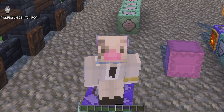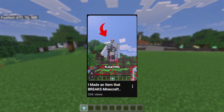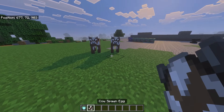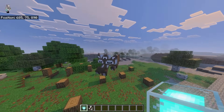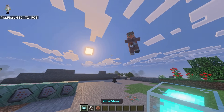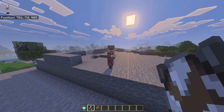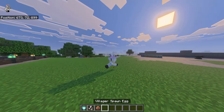The next ability is called the Item Grabber. If you saw one of my YouTube Shorts, I made this thing but didn't show you the command blocks — I'll show them now. This lets you grab any mob: I can grab these cows, lift them, and move them across the map. I could grab a villager and move them anywhere I want, which is very helpful. It only works when you have the grabber in your hand.